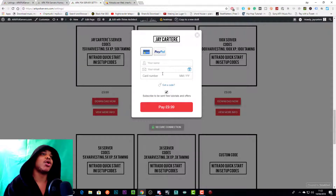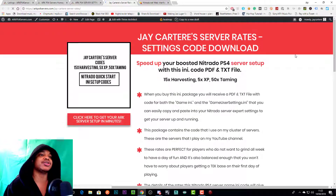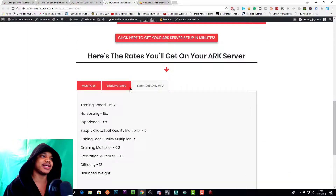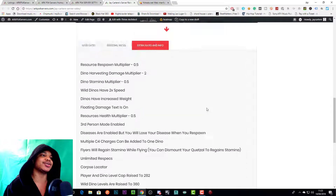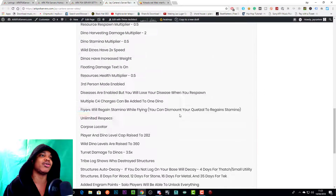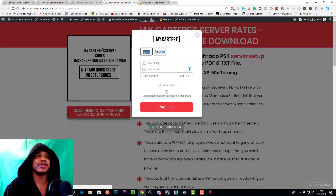If you want more information — like the rates that will be on your server — click 'View More Info'. This will bring you to a page where you can scroll down and see all the rates: the main rates, the breeding rates, the extra rates and info. Then you can click to get your ARK server set up, and the pay window will come up again.